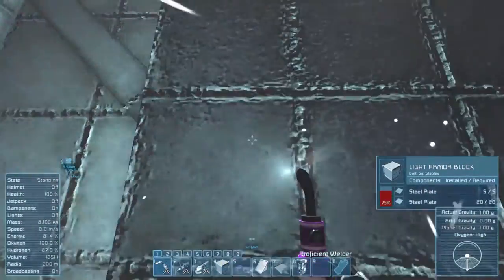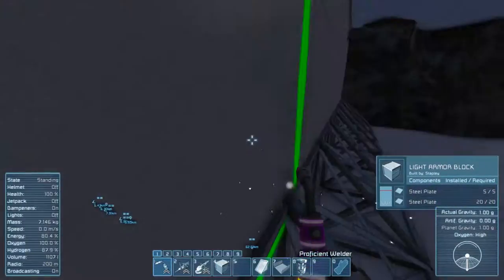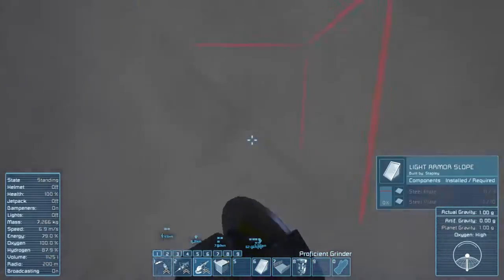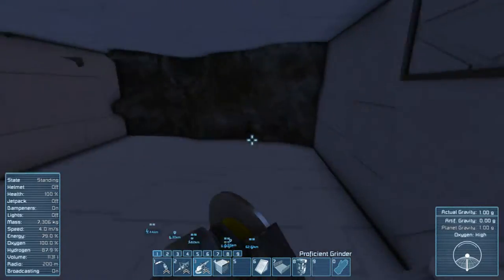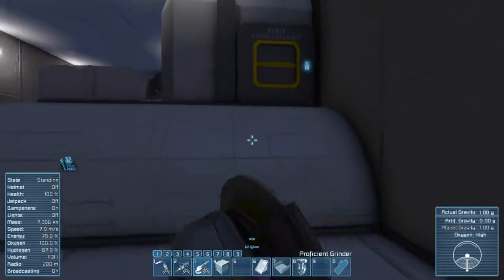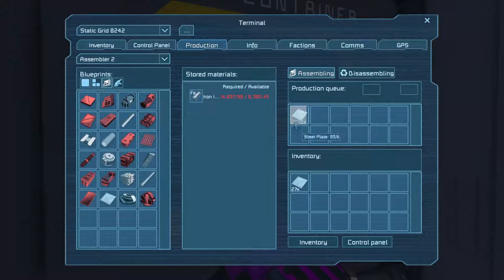I've been pretty busy - this room is nearly finished, I've only got the one wall to finish. But I'm going to leave it unfinished because I still haven't laid down the refinery or the assembler, and I'm not too sure how I'm going to work out the piping. I'm getting a little bit bored of laying down blocks and welding. I'm thinking about starting the control room above this, but poor old Betsy - I think the room is going to be too big for her, so I'm going to build another mining ship that's large enough to build that room hopefully in one dig.